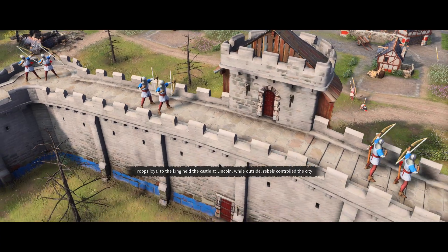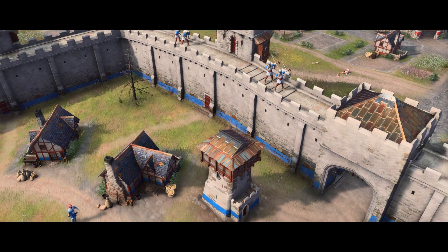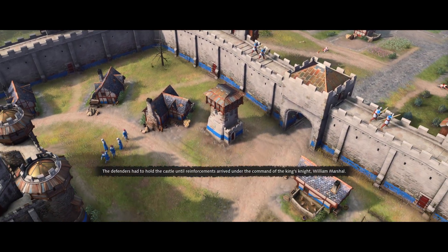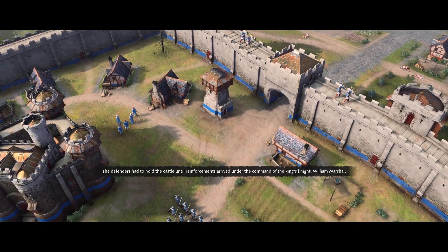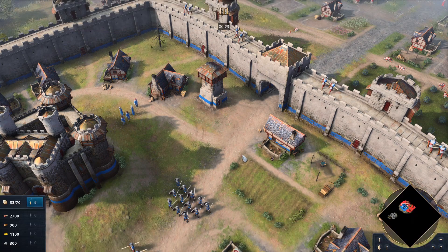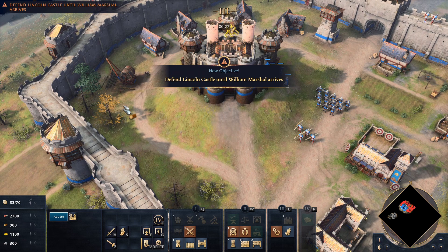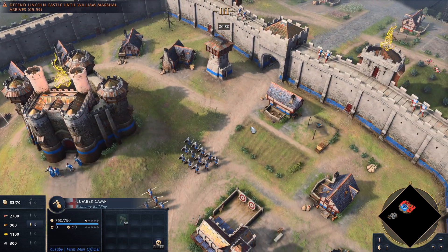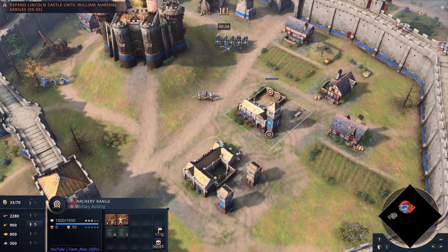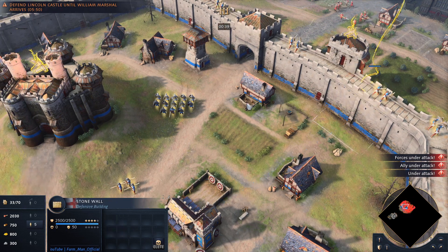Troops loyal to the king held the castle at Lincoln, while outside, rebels controlled the city. The defenders had to hold the castle until reinforcements arrived under the command of the king's knight, William Marshall. Okay, we've got some villagers here. Defend Lincoln Castle until William Marshall arrives. We've got a lumber camp, so we'll use that. Let's get some knights. Large range, so let's get some longbows — longbows are always good to defend the walls with.